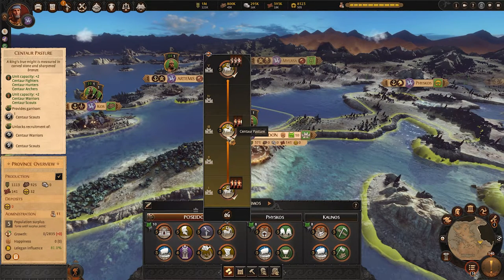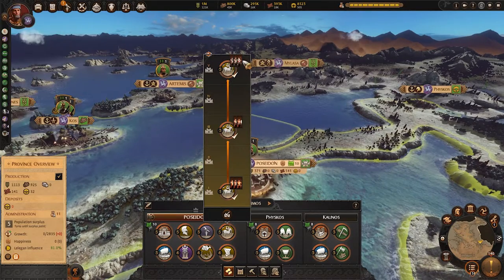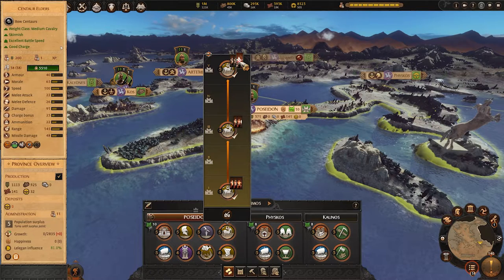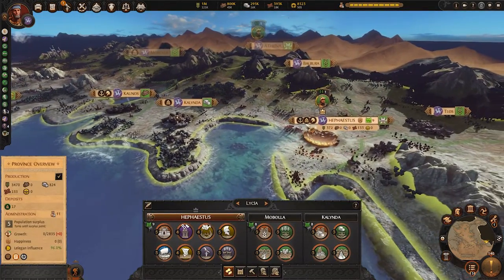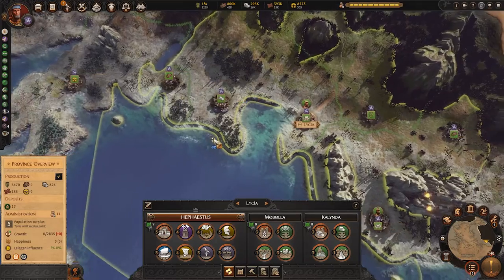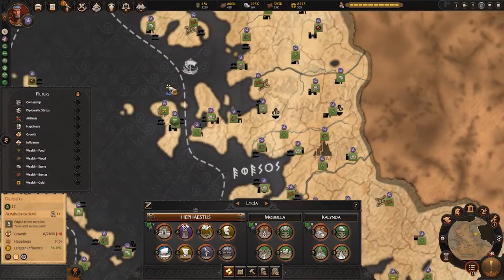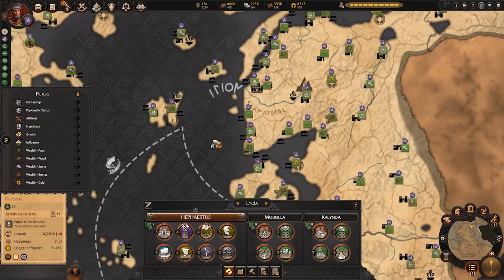Before Mythos, there were six major settlement locations where you could build mythical buildings, so you could get Centaur Elders up to faction limit 12 by building the centaur building in the six provinces that had access to it. With Mythos, the starting regions of all unique factions now have a new mythical unique building added to them, so there are more locations and you can reach the faction limit more easily.